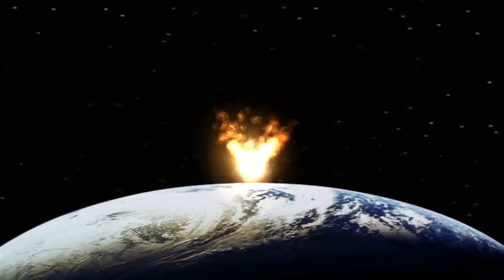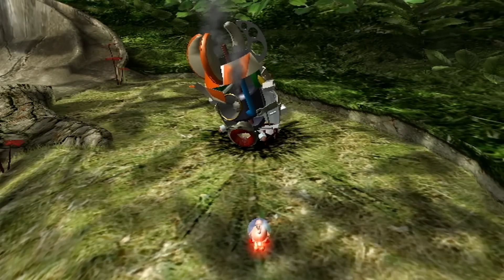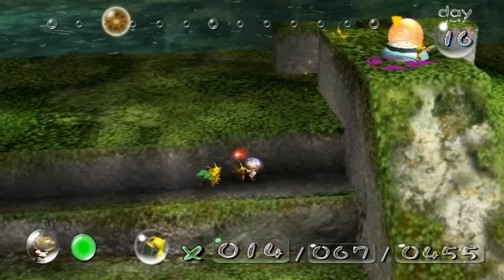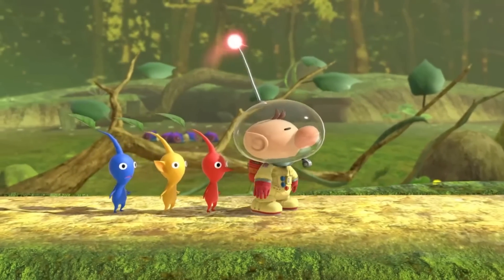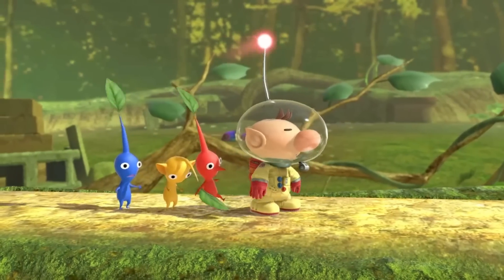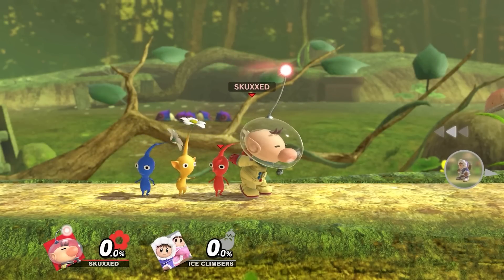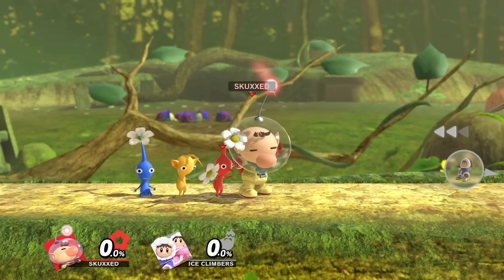Olimar is the little astronaut who crash landed onto the GameCube in the title Pikmin in 2001, where he used the help of the native Pikmin to find parts of his ship. In Smash Ultimate, he has enlisted the help of the Pikmin once more, willing to put their bodies on the line to protect their commander. Olimar can have at least three Pikmin out at a time, which you'll want to do, as he requires them for the majority of his attacks.